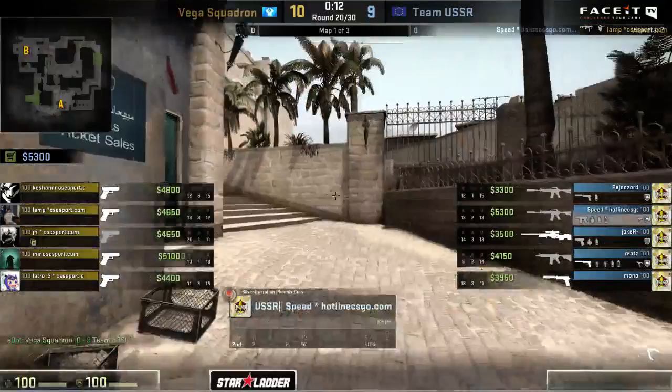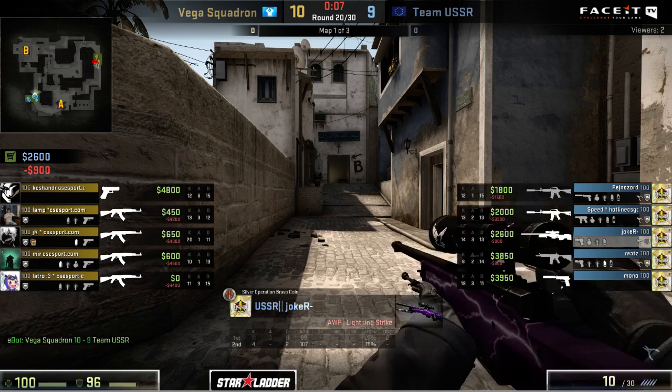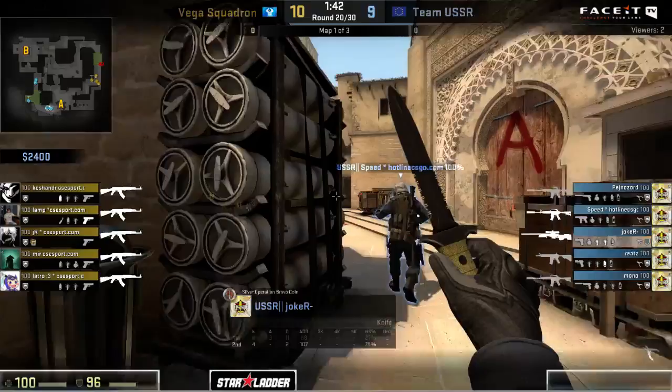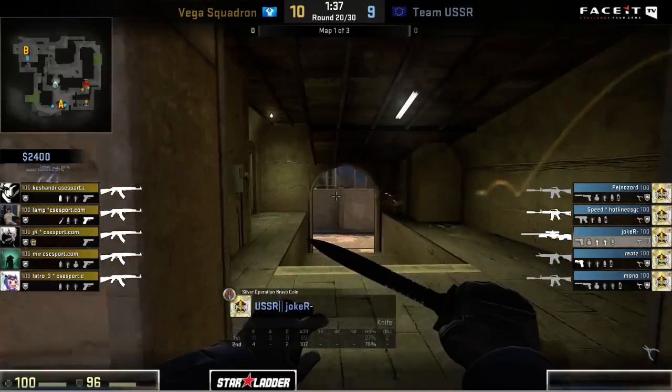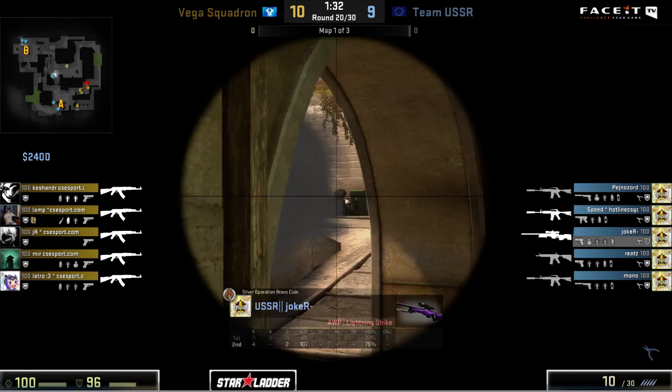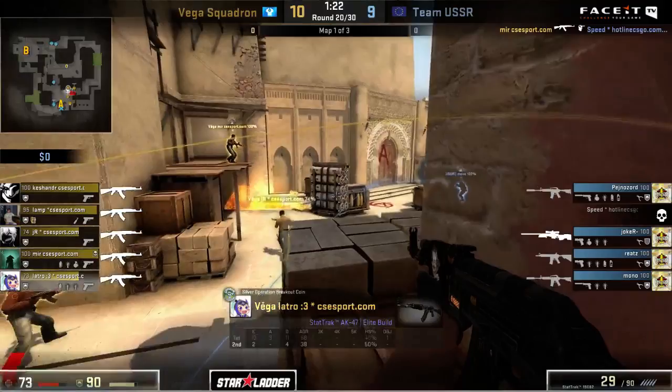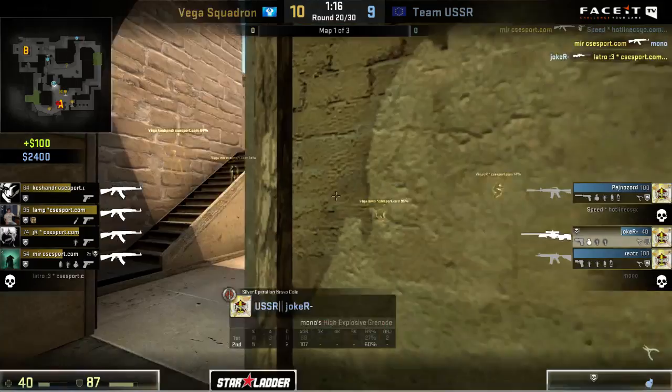Joker immediately just spots that play - unfortunately very direct from Vega, but with the guns they had they weren't really expecting to do too much besides maybe getting a plant. So hopefully a little bit more mystery can be eluded and a little bit more of a mind game can be played from this T side. The problem, not only this round but some of the anti-eco that they did have to perform as well, was that it was very straightforward, so it wasn't too hard for members of Team USSR to scout it out. That's actually going to be the case here once again - they move into the back alleys and are going to see this play coming to A. It's a little late though.